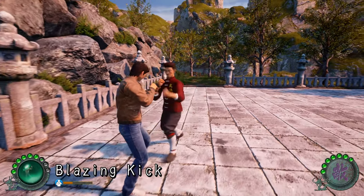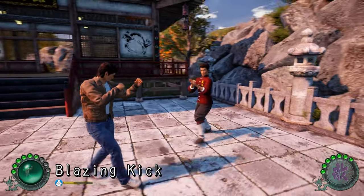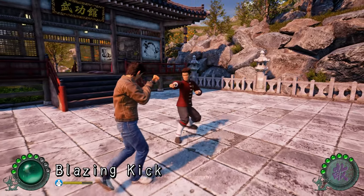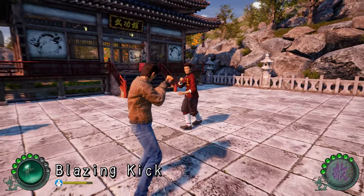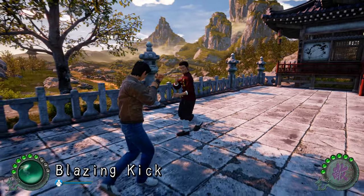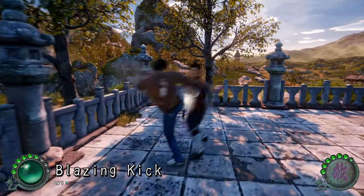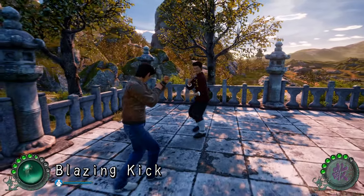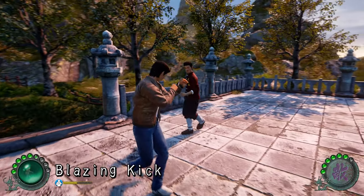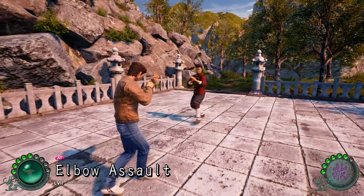The ABXY — or square, circle, cross, and triangle on PlayStation — those are your attack buttons. Now, blazing kick is the shortcut you have selected so far. If you press the right trigger button, it does what the shortcut says. So if I press the right trigger right now, it'll do a blazing kick. It's a long combo. You can press the bumpers or R1/L1 to select the currently active attack shortcut.